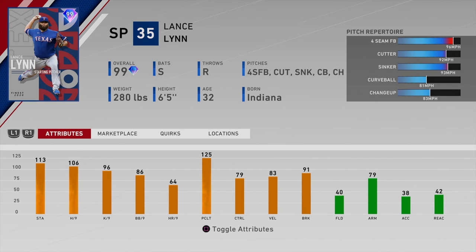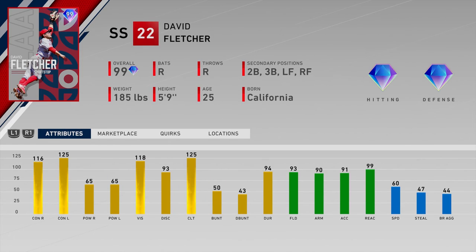Number twenty-five is Lance Lynn of the Texas Rangers — per nines are a little low at 106 hit per nine and 96 K's per nine. His 79 control is too low — you're going to have difficulty locating pitches. The 83 velo and 91 break don't really make up for the low control. The differentials are decent at 96 on the fastball with an 83 changeup, but I think this card is either going to get lit up or walk too many batters.